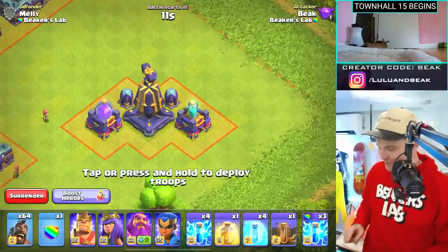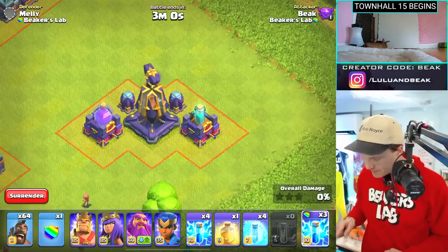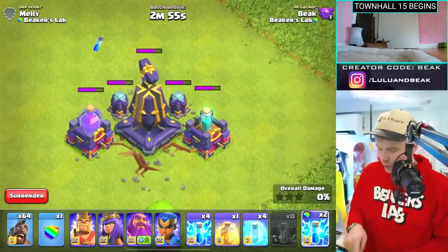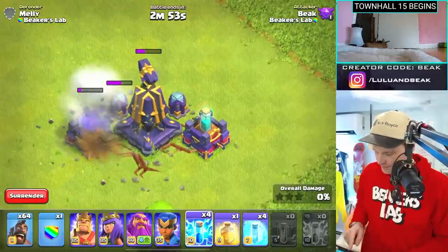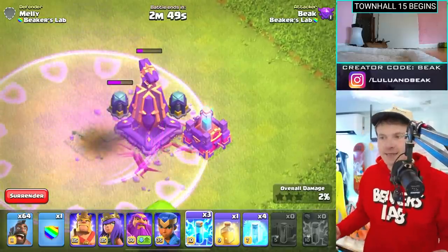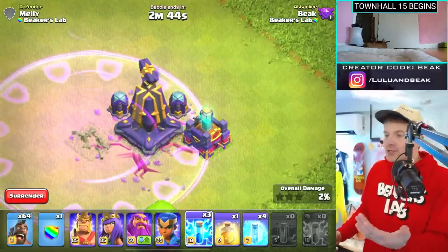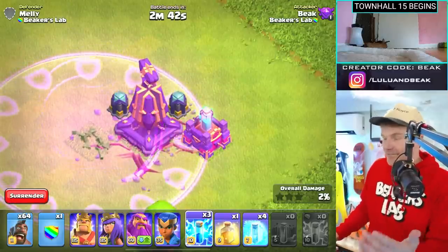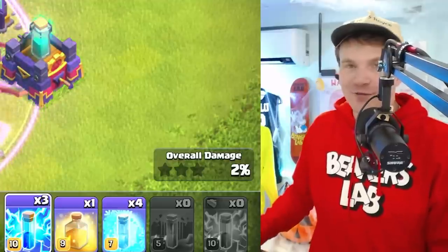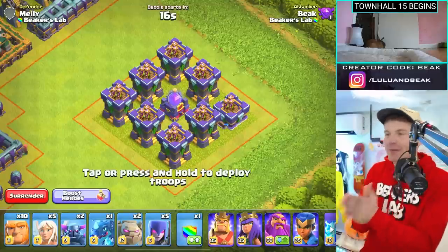Can you zap these things? Let me just see what happens — quake, you know what I mean. One, two, three... Dude, that's it. That's gonna be the only way to take this down without having it destroy you — take it out like you would a scattershot, with tons of lightnings and a quake. I don't know if that's gonna be worth it.